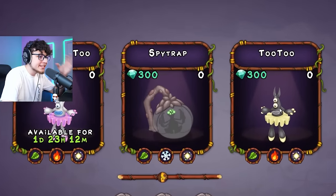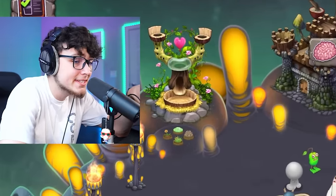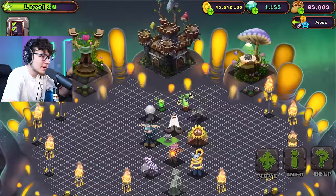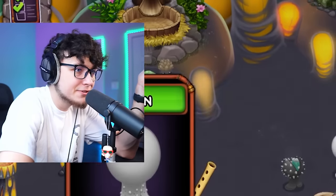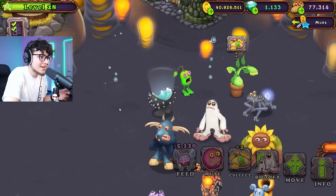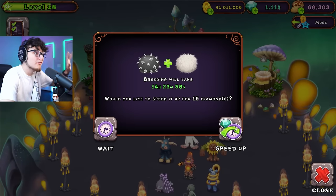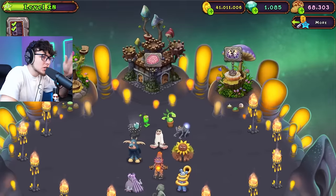Next up is Spy Trap — wait, is there something inside of that? Let's breed him with Gob and Mammoth. We got a Gob — can't zap him, so I have to speed him up. Hopefully I don't get a bunch of Gobs or I'll be wasting diamonds. Second try — yes, we got it! And wait — we got Rare Gob! That's actually a dub. I'm going to replace regular Gob with Rare Gob. Look how sick he looks! Now let's keep trying to breed Spy Trap — 14 hours. Awesome, we got him!